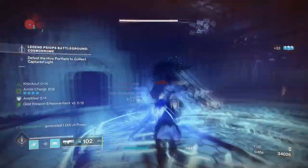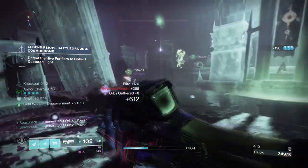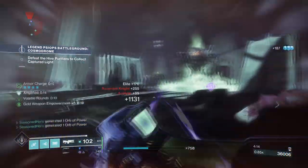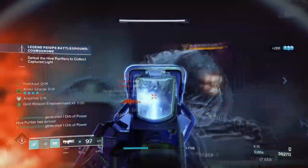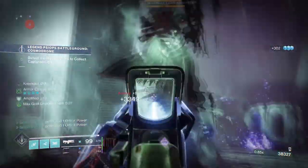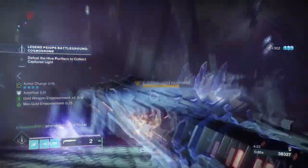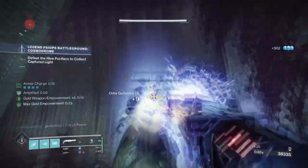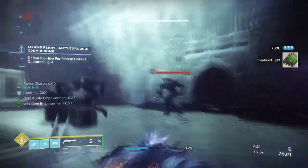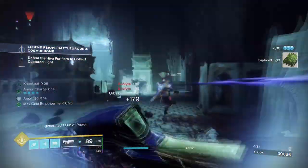Ideally, pairing this with an Arc trace rifle will be the best, as they have bigger reserves and have also been buffed to be more effective in PvE. Spark of Resistance will help when shoulder charging and making use of our exotic, Discharge will grant us energy back, while Shock will further enhance our grenades. Once we become amplified, 90% of our abilities will become enhanced and this will be blinding like crazy.